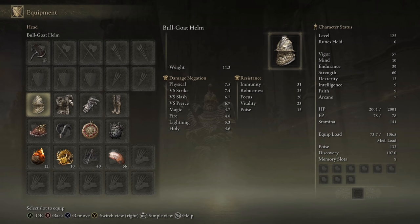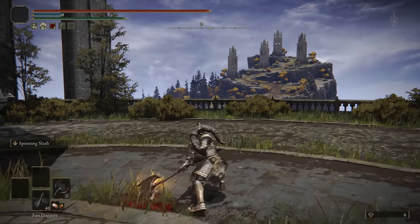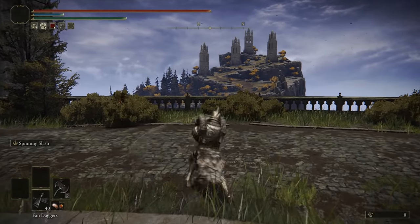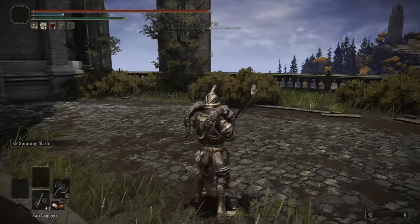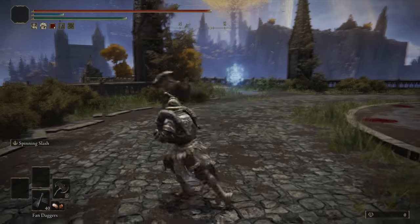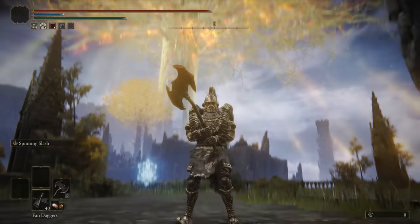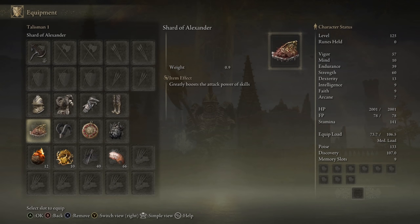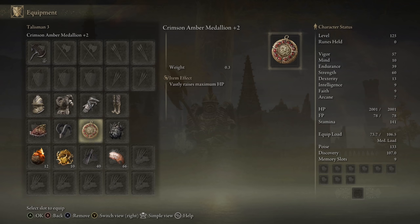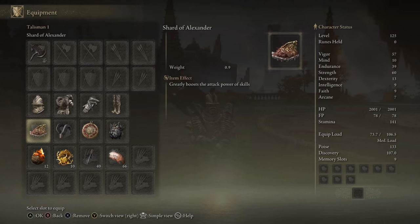I decided to switch up the fashion for the build. I had spare points I could have put into strength to have around 80 strength with higher AR, but I feel having full poise will make trading with an axe a little easier, as the moveset's not the fastest and doesn't have the best range. I've used axes in invasions and find it difficult to close the gap if you lack poise. Full bull goat with the bull goat talisman, shard of Alexander to boost ashes of war, crimson amber medallion, and great jar's arsenal.